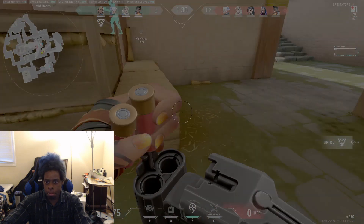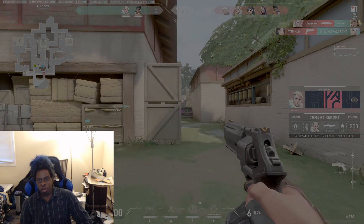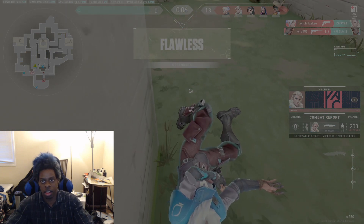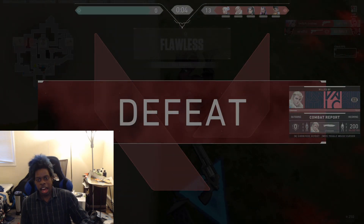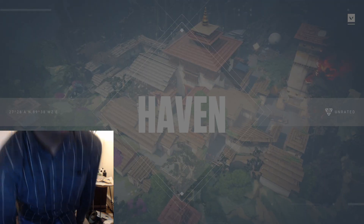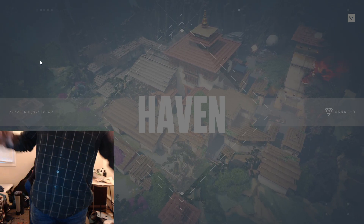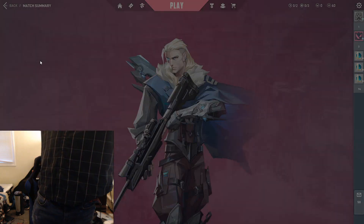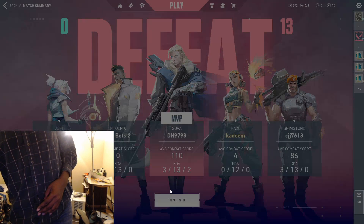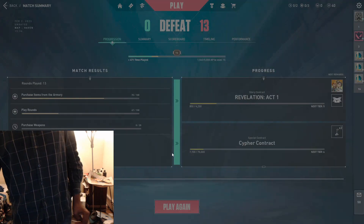Oh my god. Obviously I'm new at Valorant, so good luck. We had a smurf on the opposite team that was like level 64 or some shit. But that's how you fix your settings — you go into game, put your settings on low, the anti-aliasing filter on low, and the other one on low. And you're able to run Valorant on a smooth PC and able to stream on it at the same time. I think they fixed the lag.